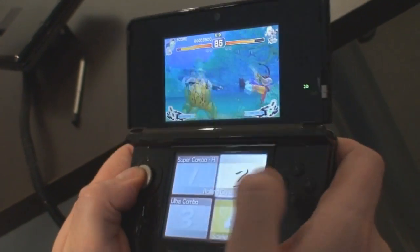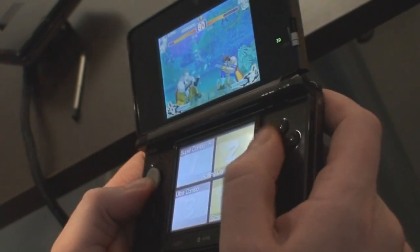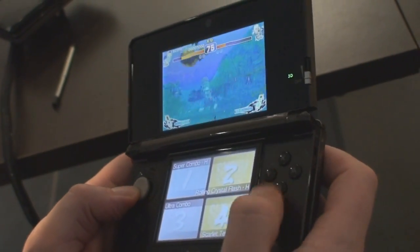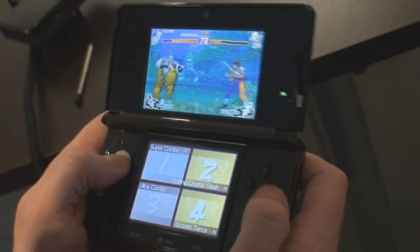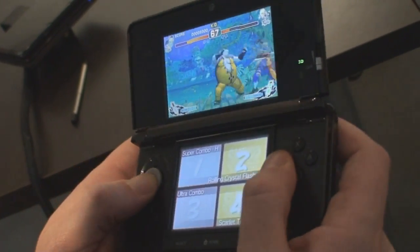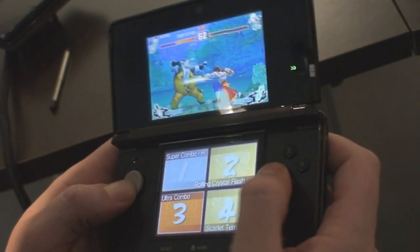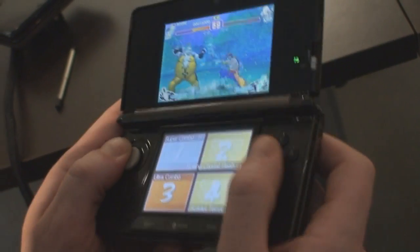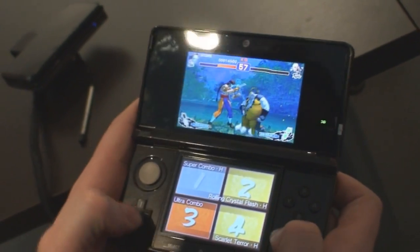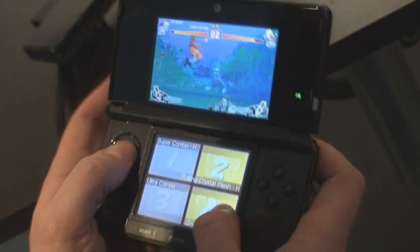So here are my special moves on the bottom — just tapping these buttons. Not all my special moves are open right now; this one's not unlocked yet, but as I do better in my matches they'll unlock along with the other ones. Now I really want to beat this guy.